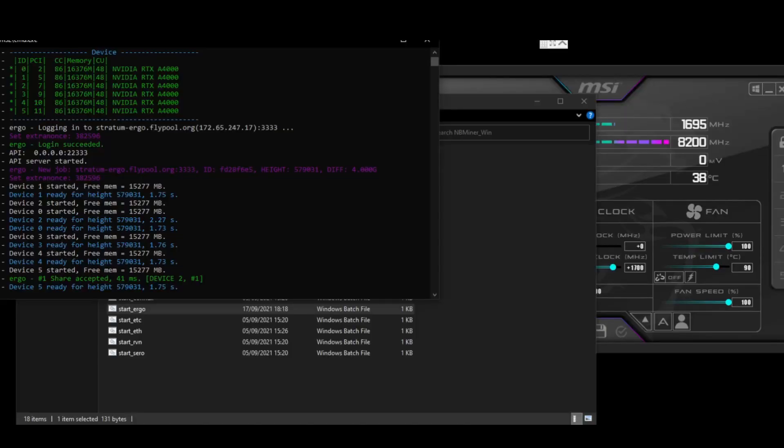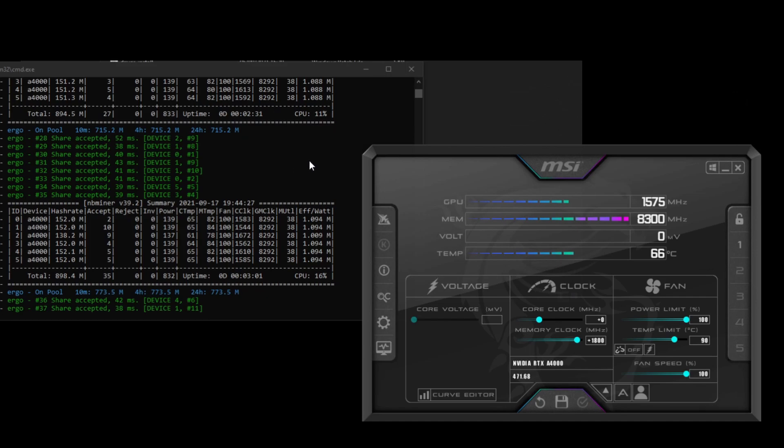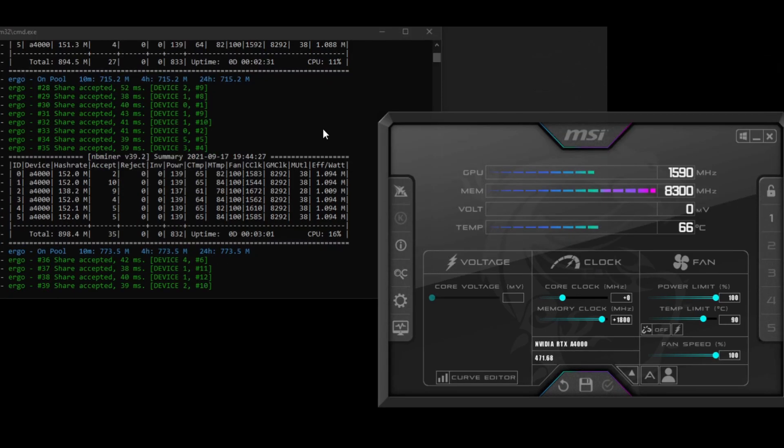We're back — 152 mega hash, and the temperatures are getting up as well. You can see from this that you can pump this up and get roughly within the ballpark of 150 mega hash for around 130 to 140 watts.